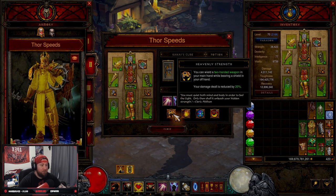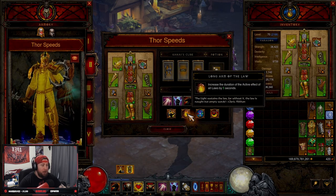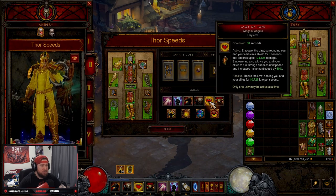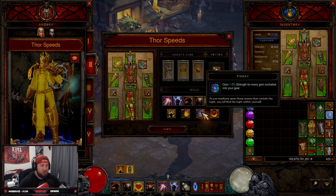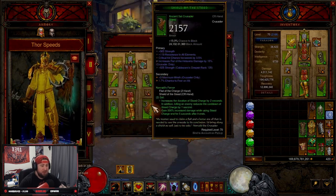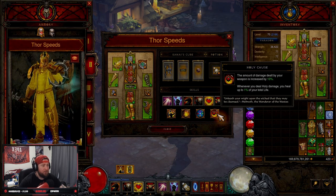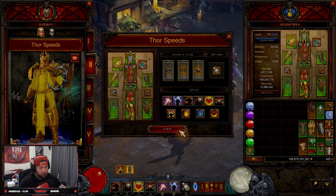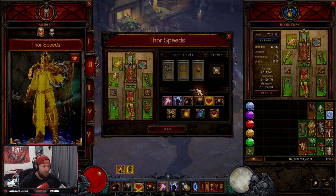Laws of Hope with Wings of Angels for more movement speed and healing over time, and of course Akarat's Champion with Prophet for additional damage reduction and Wrath regeneration. In our passives: Heavenly Strength for increased damage since we're using a two-handed weapon; Long Arm of the Law to increase the duration of Laws of Hope; Finery, which is just an overall OP passive — gain 1.5 Strength for every gem socketed; and Holy Cause, which increases weapon damage by 10% and heals us whenever we deal holy damage.